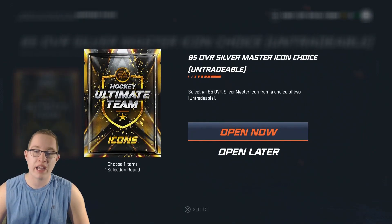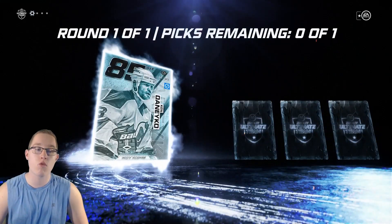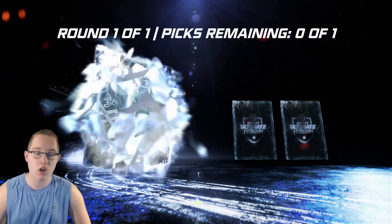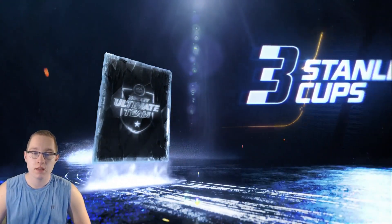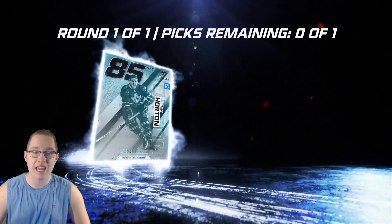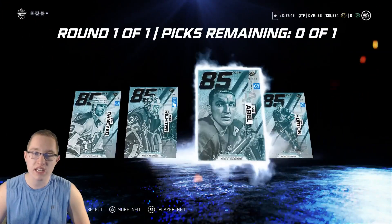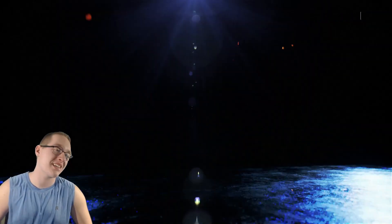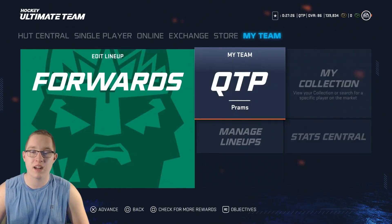We get a choice of four players. The first one is 85 overall Ken Daniko - I do have his card as a loan card, it's decent but too slow. Next is 85 Mike Richter, already have him. Then we get a moving card with three Stanley Cups - the Hart Memorial Trophy from the Red Wings, three All-Star games - but the 'sitable' rating is not good. Last card is 85 overall Tim Horton, not amazing.